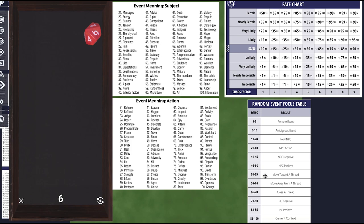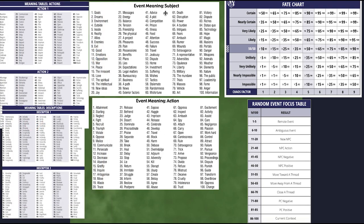With an altered scene, if I had rolled an odd number like a 5, 3, or 1, I could think of something that makes sense logically. But with an interrupt being a 6 — an even number — you have to roll on the random event focus table; you don't get that logical choice anymore. So we roll a D100... and we get a 3: a remote event. Let's roll on the event meaning subject and action tables to find out what that could mean.